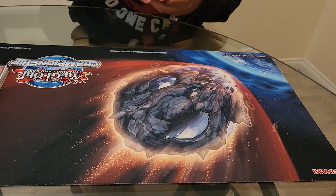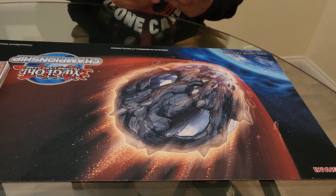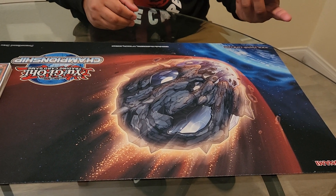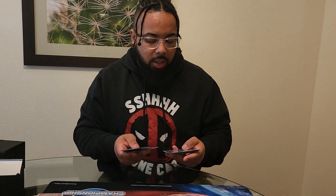For the extra deck, everyone's extra deck pretty much looks similar. There's not really too many flex spots — everyone's really playing the same things. They're just choosing whether or not to play the Axis Code OTK or the Zalantis OTK, or some people are playing both.